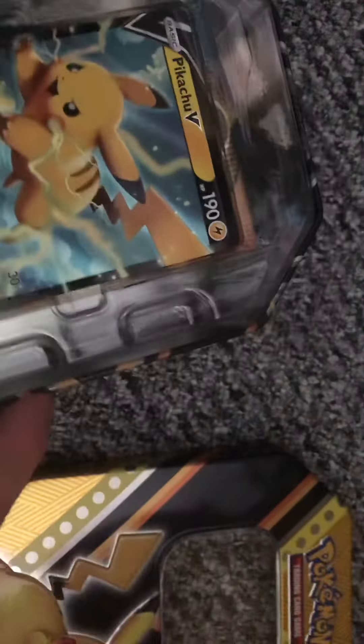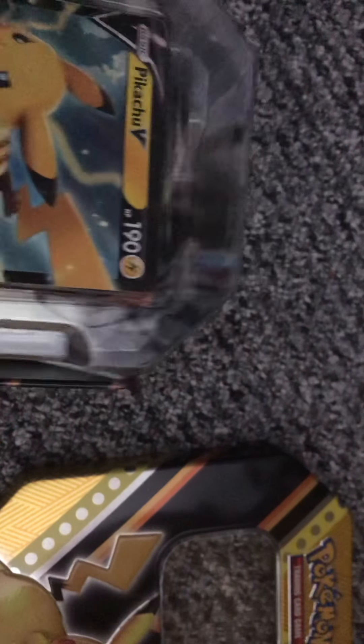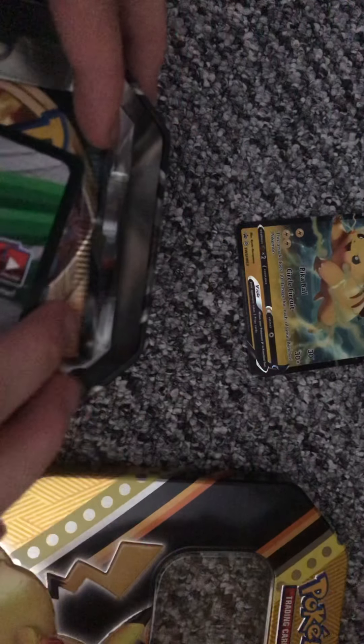Four booster packs in each one. So here it is. Here's the Pikachu — I'll keep that over there, I will sleeve it. Code card. Here we go: one Darkness Blaze, two, and a Sun and Moon.